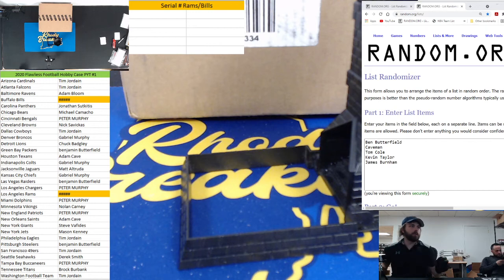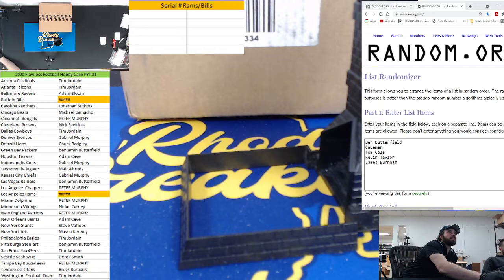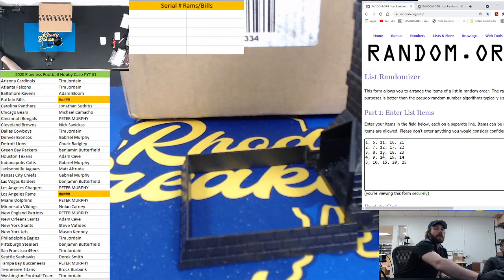We're going to run a little serial number filler right now - just the Rams and the Bills. Numbers are here, five numbers per spot. Everything in Flawless is out of 25 or less, so if you get the one you're also getting 6, 11, 16, 21, all the way down, and the multiples of 5, 10, 15, 20, and 25. In this one: Ben, Caveman, Tom, Kevin, and Burnham - these are just for any Bills or Rams cards.